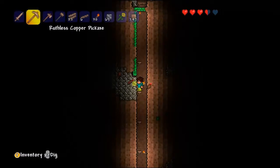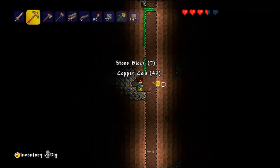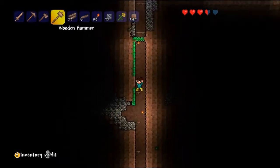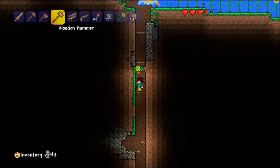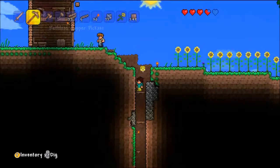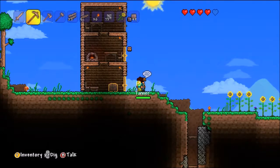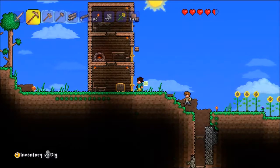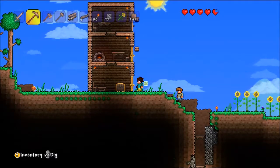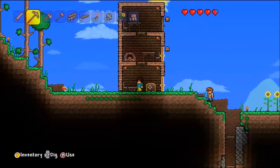There's copper in there — I need to get that, I can't just leave it there. I'm not sure how much you need to have that merchant move in. I thought it might be silver, like 50 silver or something like that. He hasn't moved in, and neither has the gunsmith, actually. That's weird — I'm gonna have to look that up after this episode. I think I'll record one more today, because it's really nice out and I kind of want to go outside.